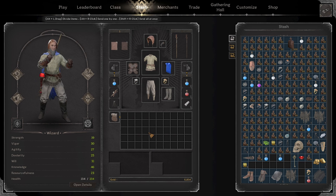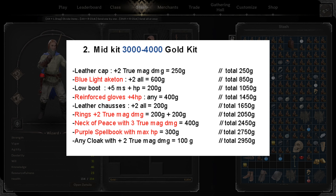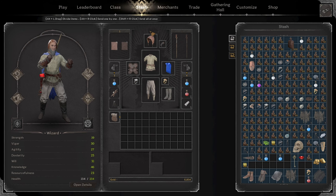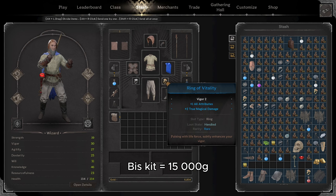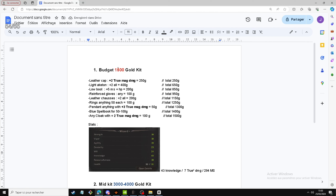Now I'm going to show you how to buy multiple different gear sets depending on your budget. We're going to start with 1500 gold, the budget kit, then the 3000 gold kit, and finally the best one I'm wearing right now worth around 15K. With the budget kit you'll reach around 43 knowledge with Sage, 7 true damage, and 294 move speed.